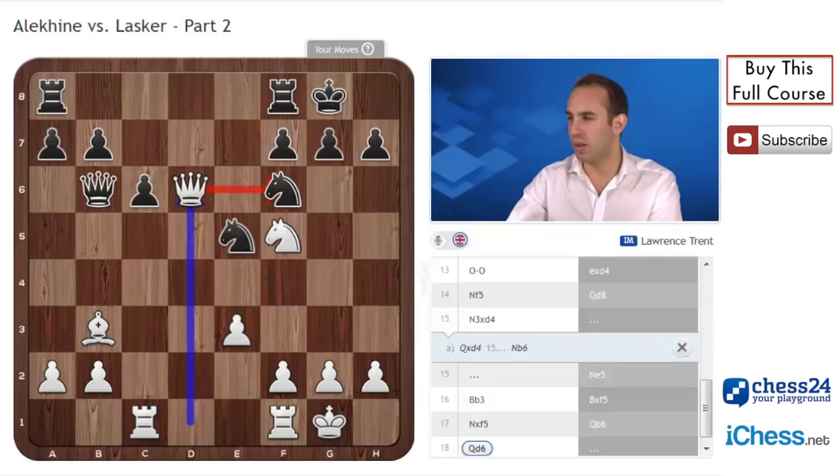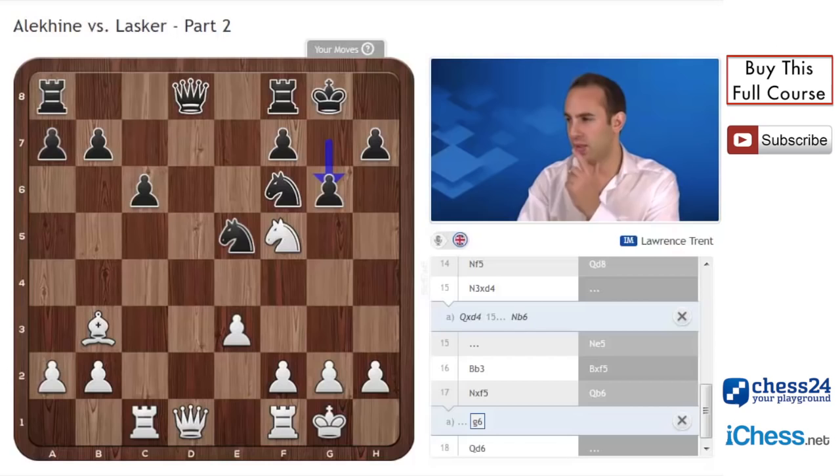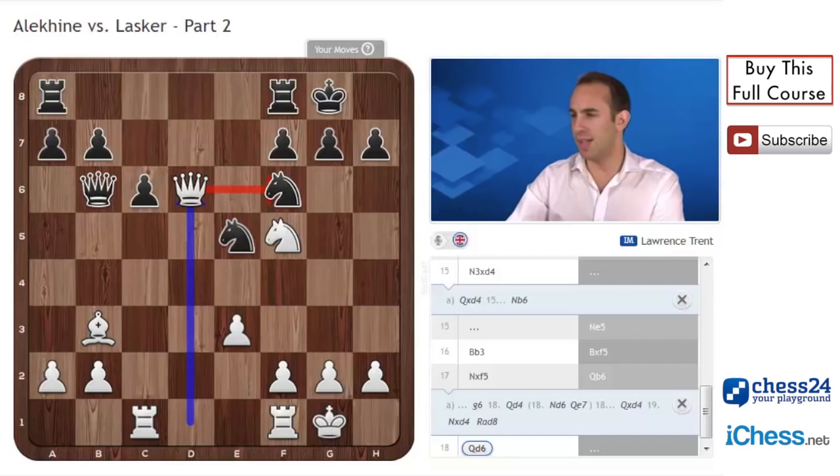Alekhine found the move queen d6, which is a very strong move. Suddenly black is in a lot of trouble — white is threatening the knight on e5, but is also indirectly threatening the knight on f6, were the g7 point to be removed. Knight ed7 was played, and that might be the best move. It seems that after this, black's game is very difficult. Instead of queen b6, the move g6 was absolutely essential, kicking that knight away. After queen d4, well, knight d6, queen e7 is nothing for white — you can just take that off and rook ad8, and white has close to nothing; it should be a draw.